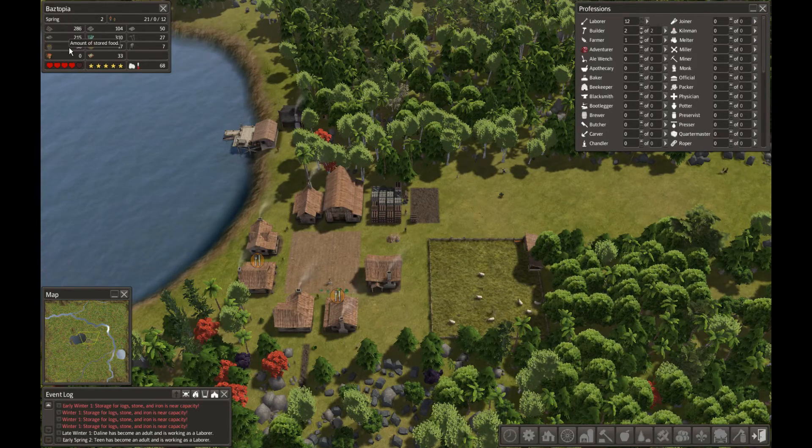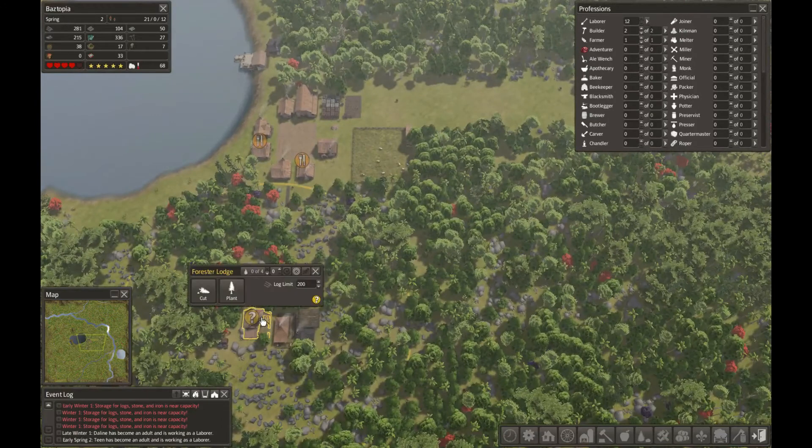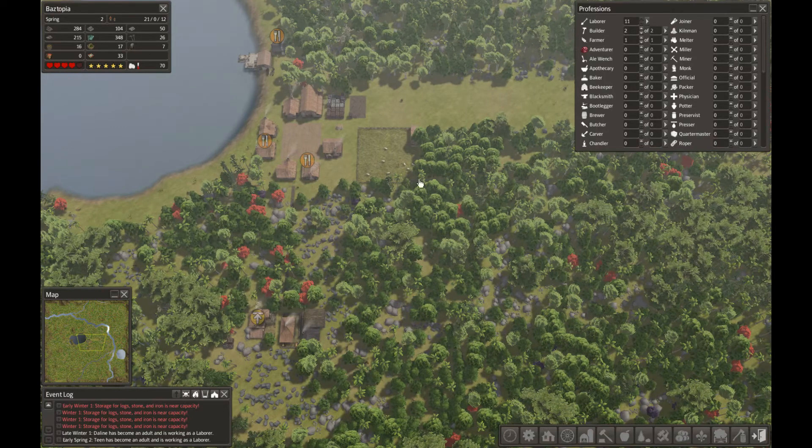We're also going to make sure our food starts going up so we don't stay in crisis, and continue clearing this out to make room for a bigger town with more houses. Before I end the episode I'm going to put in one forester for right now and let him both cut and plant. Even though he's at a resource limit of 200, he's still going to plant. I'll increase the log limit to 300 to give us some leeway. If you like what you're seeing click like, if not let me know in the comments — constructive criticism is always welcome. Click subscribe and I hope to see you next time.